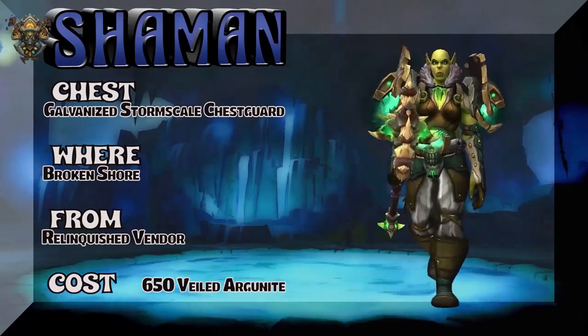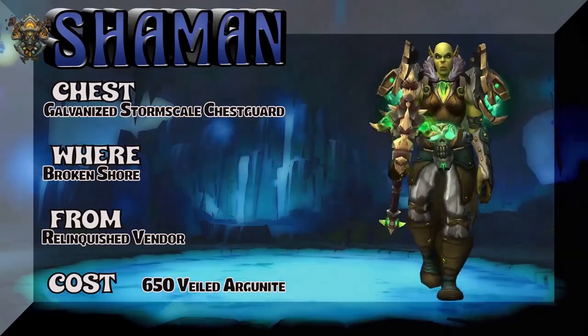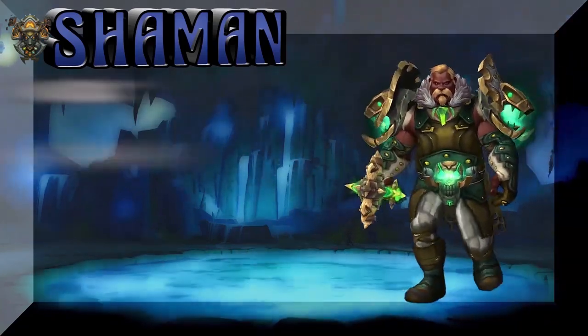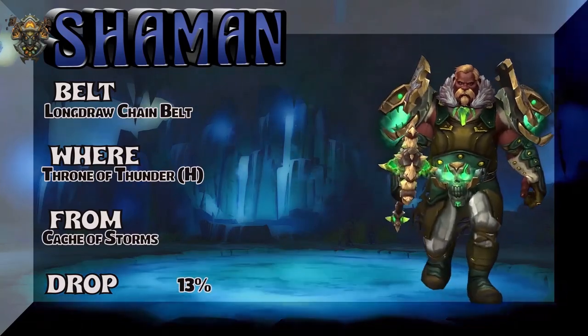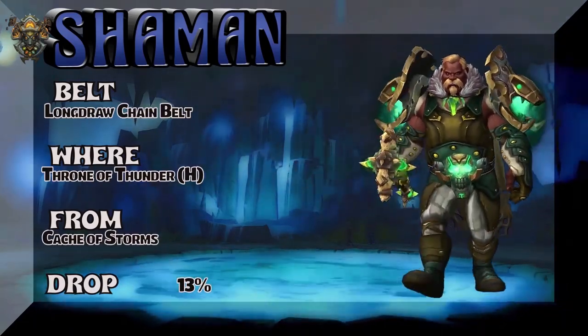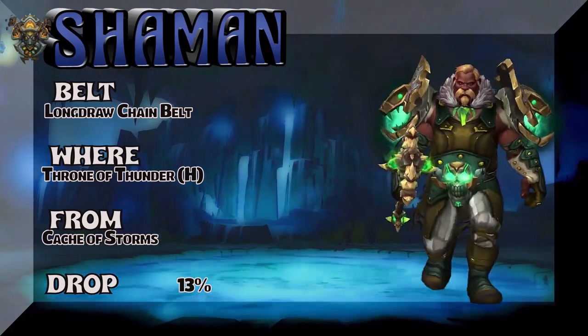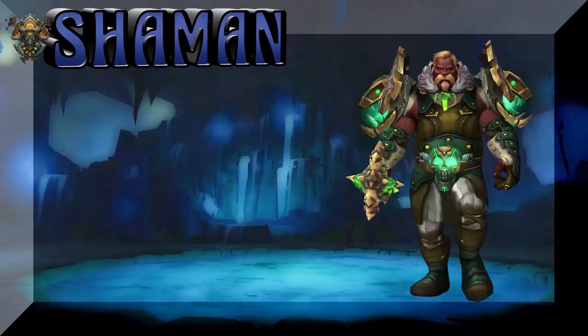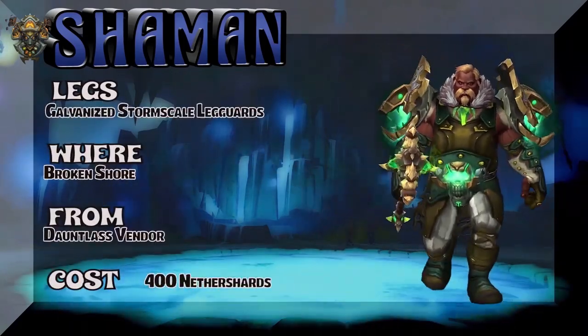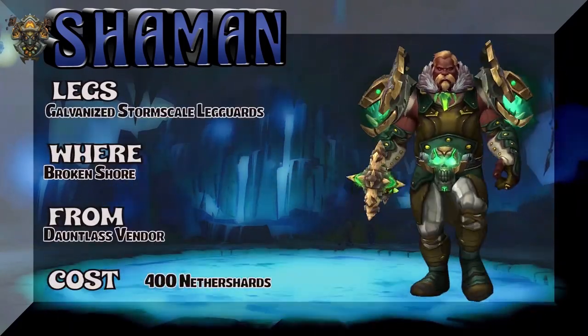The chest — Galvanized Storm Scale Chestguard — Broken Shore Relinquished Vendor. You might get it as a drop as well; 650 Veiled Argunite. I like the look of the blonde Kul Tiran here. Longjaw Chain Belt — Throne of Thunder Heroic, Cache of Storms — 13% on the drop rate for the MoP tier belt. Moving on to the legs, part of the same drop set from Legion.